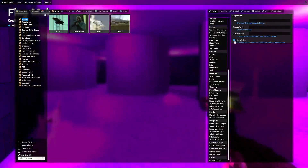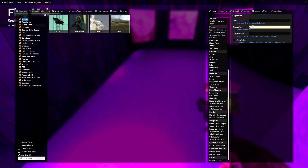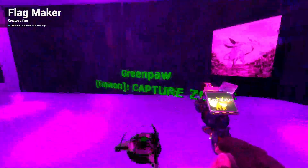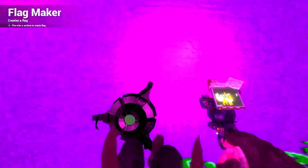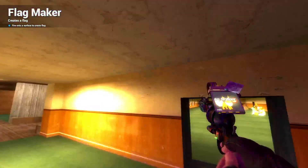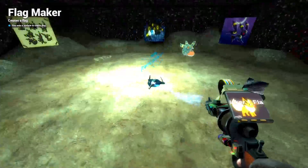We can also mark capture zones. If we turn off 'allowed pickups,' this becomes a capture zone — a zone where you bring flags you're carrying to capture them. That option is there if you want to spice things up with something different.